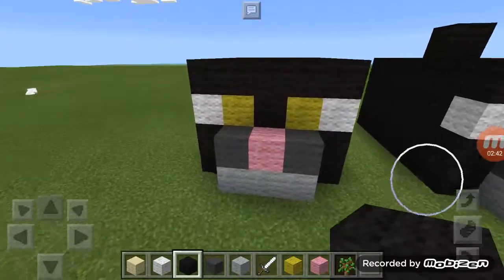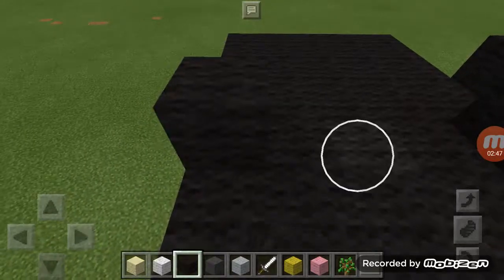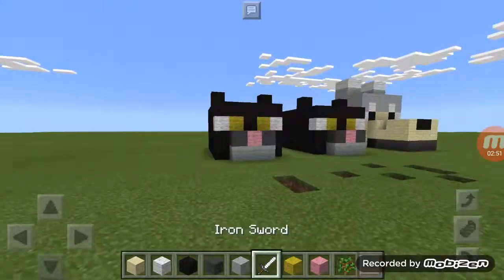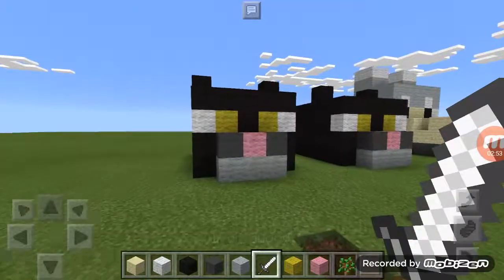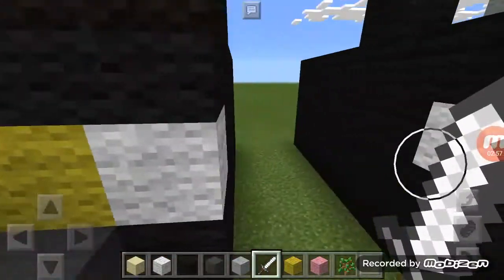Then what you're going to do is go two behind and put two blocks like that. And there you go guys, that is your cat head statue all created.